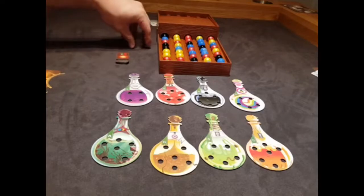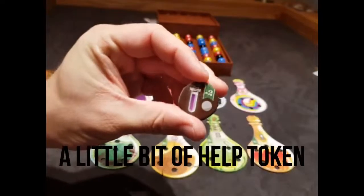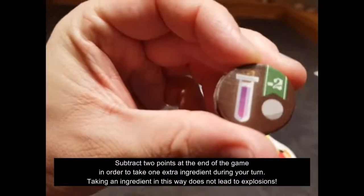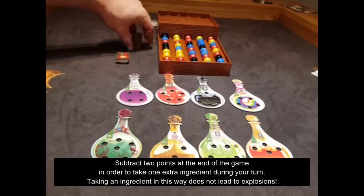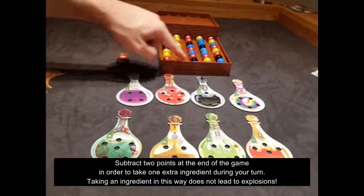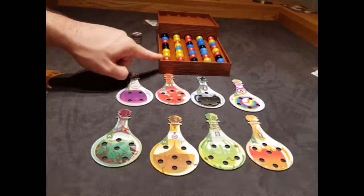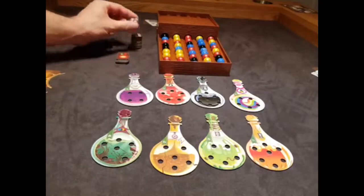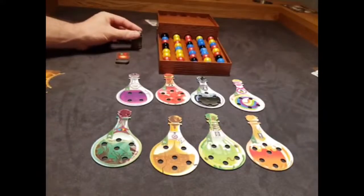The last component is the little bit of help tokens. During your turn, you can take a little bit of help token — you'll notice that it costs two points at the end of the game. But what it does is it allows you to take one more ingredient from the dispenser. If you take one more ingredient this way, you don't get any explosions or chain reactions, but you can get one more for the low, low price of two points at the end of the game.